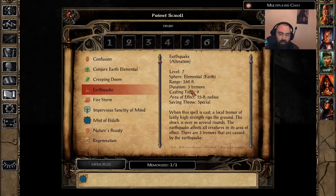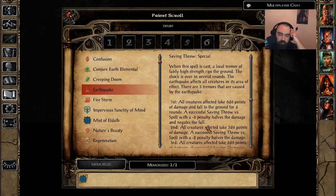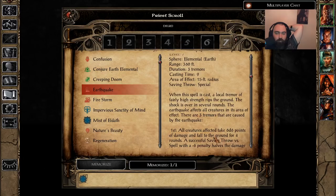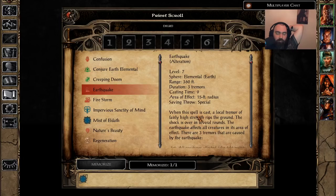Up next is Earthquake — a big piece of crap. This lasts 3 rounds with a cast time of 9 and a 15-foot radius. The first round does 6d6 damage and knocks people to the ground for 4 rounds unless they save with a minus six penalty, in which case the damage is halved. The second round is 3d6 with a minus two penalty to halve damage. The last round is 2d6 with no penalty. Additionally, any time you cast this spell there's a chance you summon an angry Earth Elemental who attacks the party — I've used it about 30 times and it's only happened once, so don't worry about it. They're garbage anyway. However, this spell hits allies too.